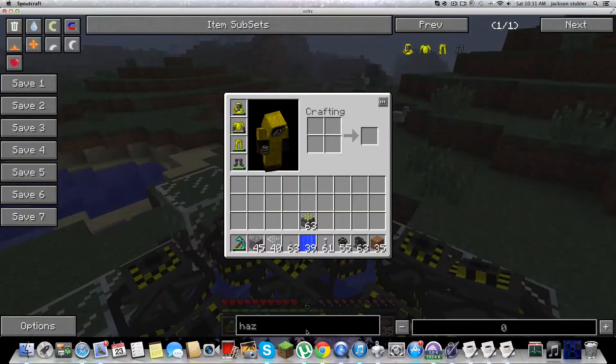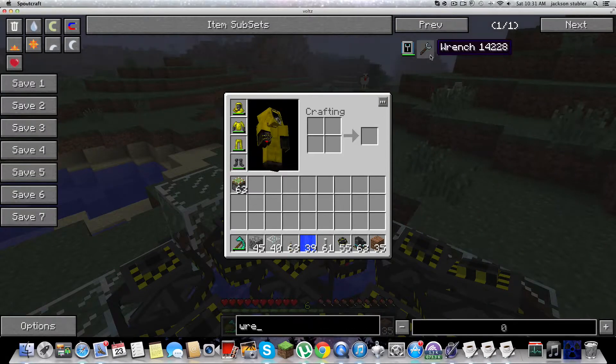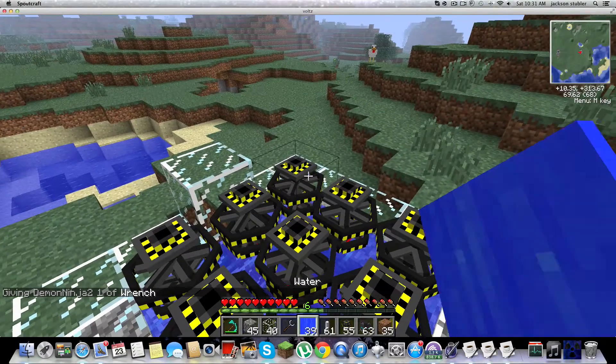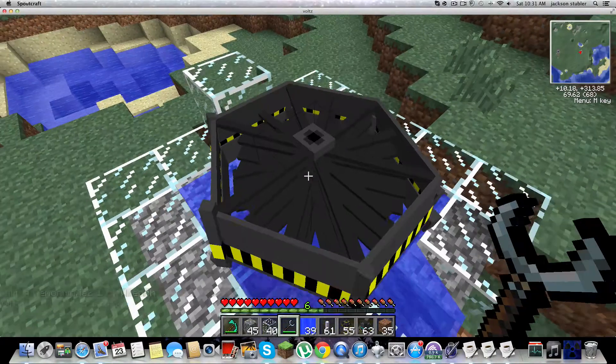Then you want to search up wrench — wrench, simple as that. You just look at the middle one, right click, and it turns into one big turbine.